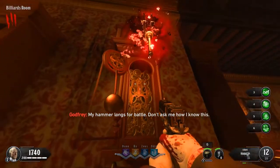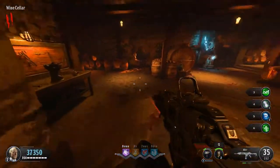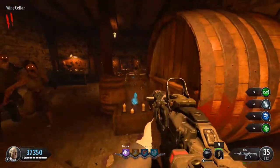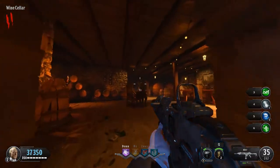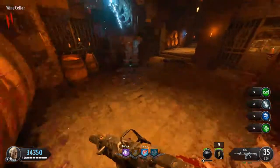Moving on to the blue crystal, this one can be found down in the wine cellar. There are only two vase locations here. The first you can see as you walk into the room, and the second can be found to the right of the first one, around the corner on a table.